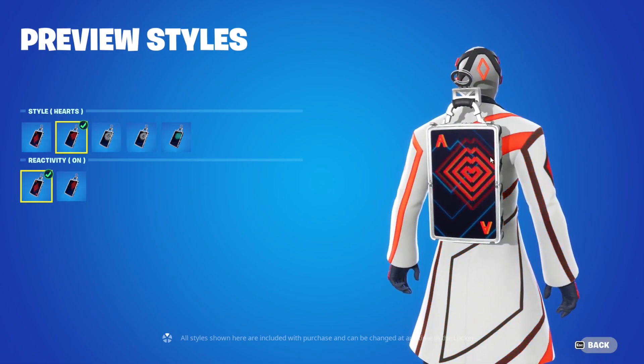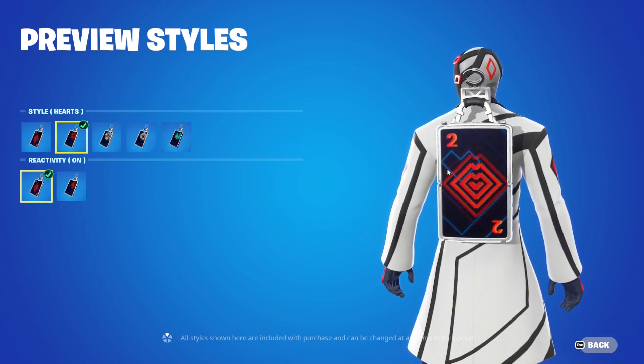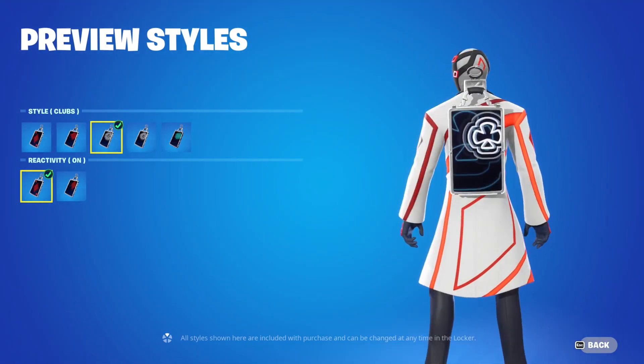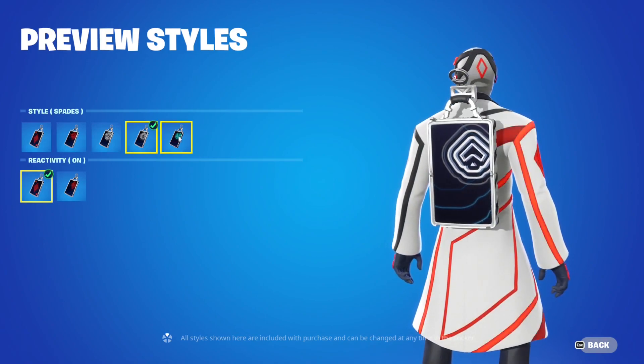Next we have the hearts style — same thing, you have the hearts icon and then it switches to a card, counting from ace all the way to ten, then joker, queen, and king. Pretty cool. Then we have the clubs — same aspect — and then of course the spades.